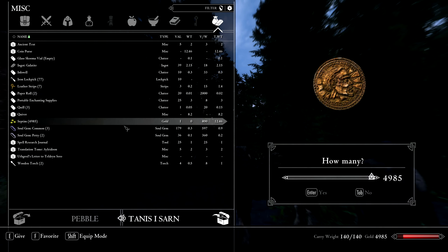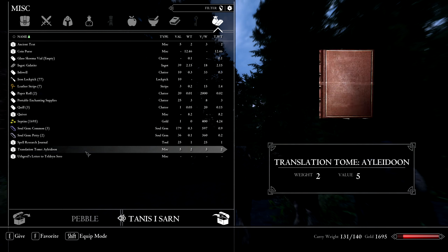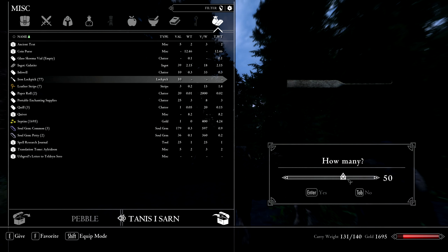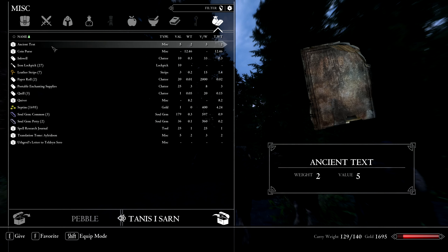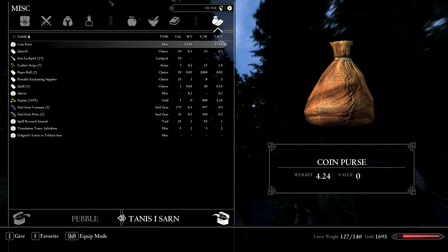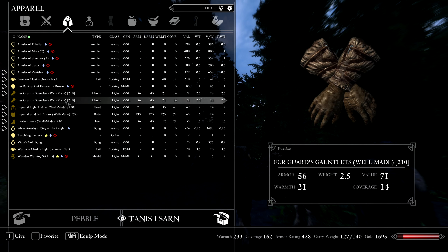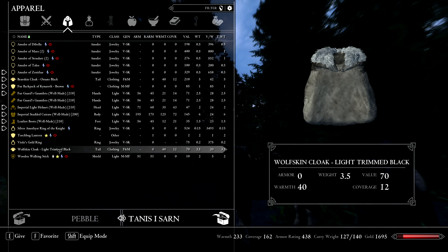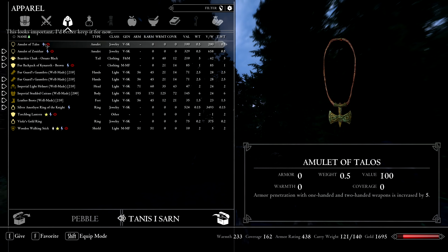Let's drop off some stuff here — let's drop off about three thousand or so. Drop off these two torches, drop off some of these iron picks. Each — let's give you all of that.